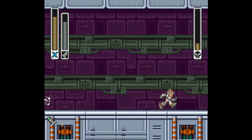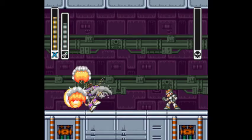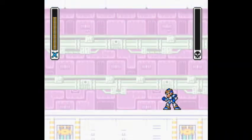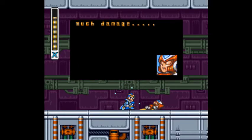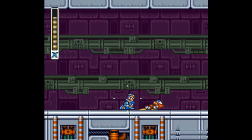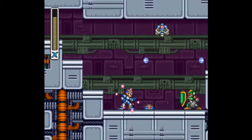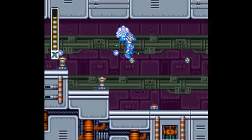He hit me a couple of times so this wasn't my greatest battle, but shoot him up with a couple of missiles and he's going to be terminated pretty quickly. I'm rotating through all the special weapons just so Mega Man will flicker different colors like he's some sort of rainbow warrior. And that's it for Zero — we'll see him in future Mega Man X games. To be perfectly honest, I think we see too much of him in future games, but some people seem to like him as a character.